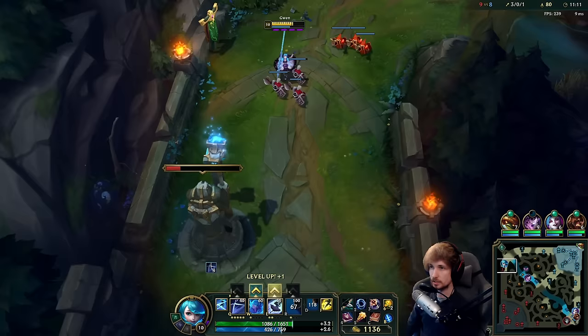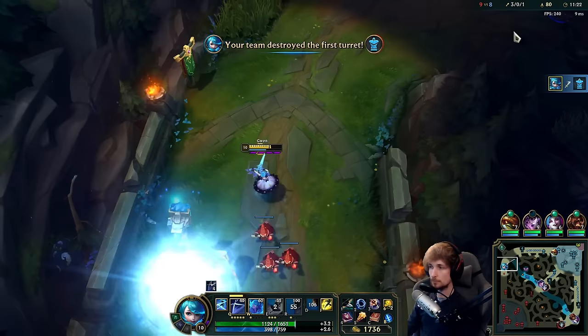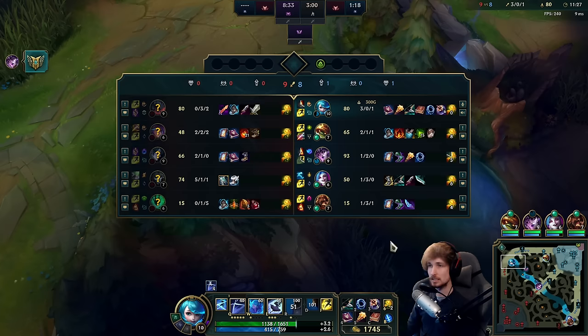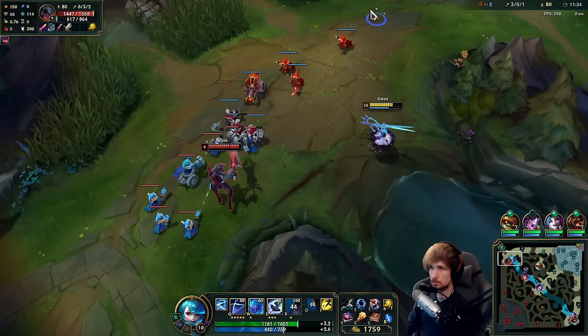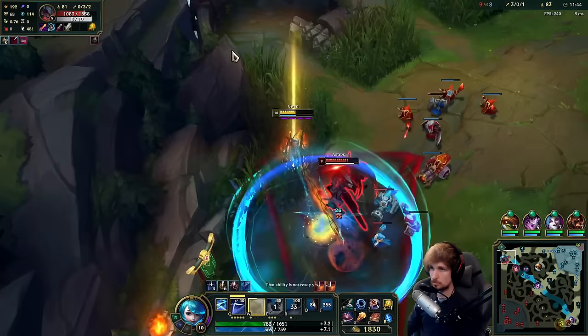I'm literally just pushing this with the intention of getting the tower, because I know that when he comes back I can still beat him — there's no problem there. Got my tower. I'm not going to push another wave because I don't see the enemy jungle on the map; this Lillia can be anywhere right now, so there's no point in staying.